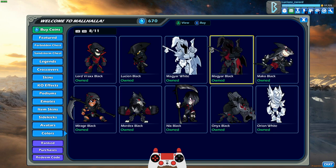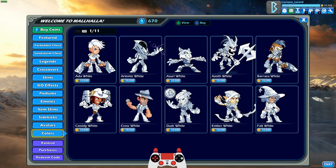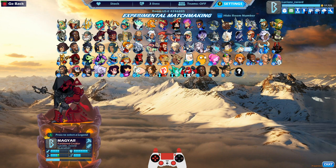I'll go through this list really quick so you guys can see for yourself. Every single legend — black colors. So that means we're going to play some games with black colors Magyar.